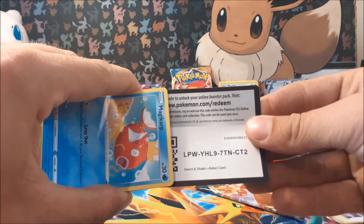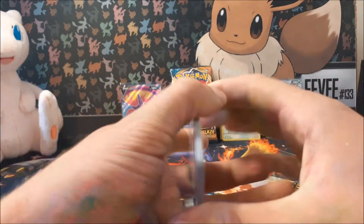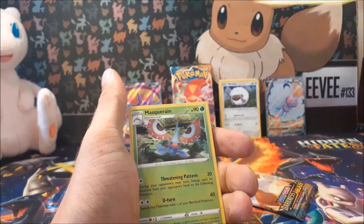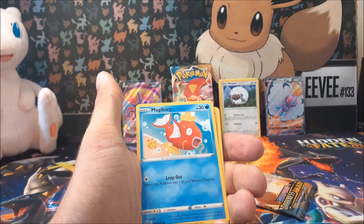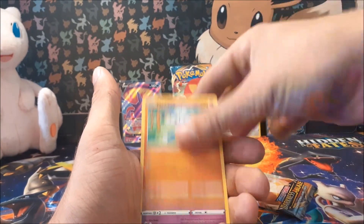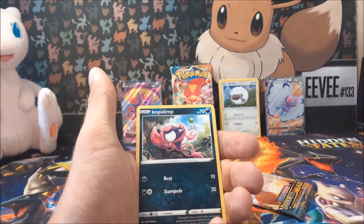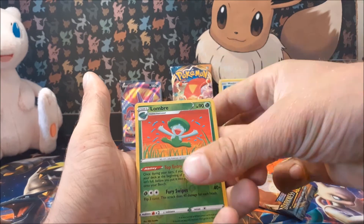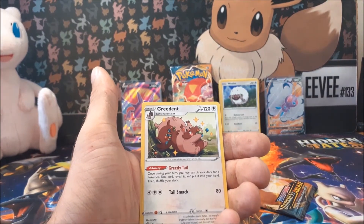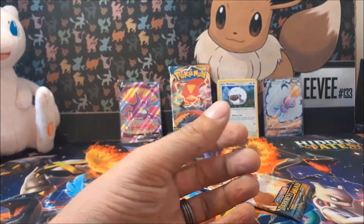We're going to open up this Rebel Clash — it's probably going to be disappointing like the rest of the Rebel Clash so far, but please prove me wrong. There's the code. We've got Rock Energy, Thwackey, Capture Energy — not too bad — Magikarp, Meditite, Valkyrie, Growlithe again, Impidimp, Lombre Reverse — really nice. And our rare is Appletun. Oh well.